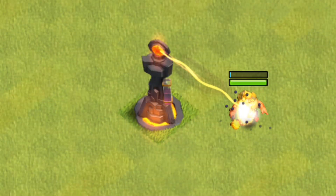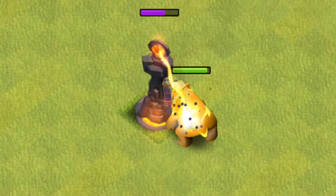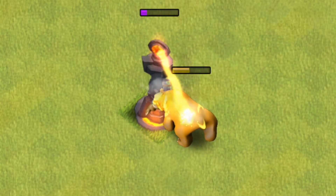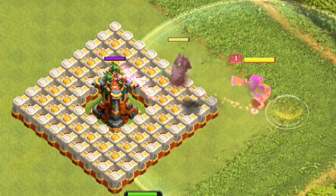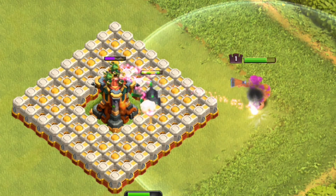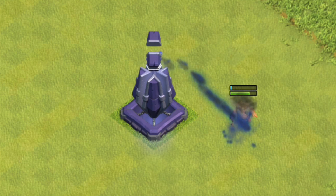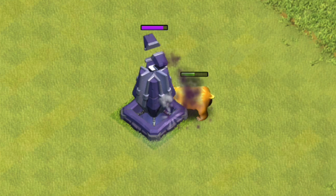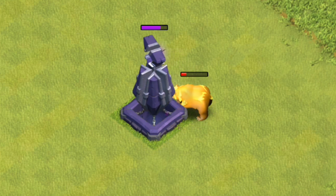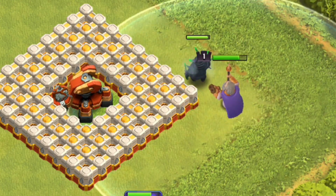Clue 5: When deployed in groups, these troops can overwhelm defences, especially if left unchecked. Clue 6: Despite its flying ability, this troop can be lured away by exposed buildings or troops if they pose a threat. Clue 7: Known for its bomb-dropping attacks, this troop deals consistent damage to defensive structures from a safe distance. Clue 8: Its low health makes it susceptible to splash damage, requiring careful deployment in battles.